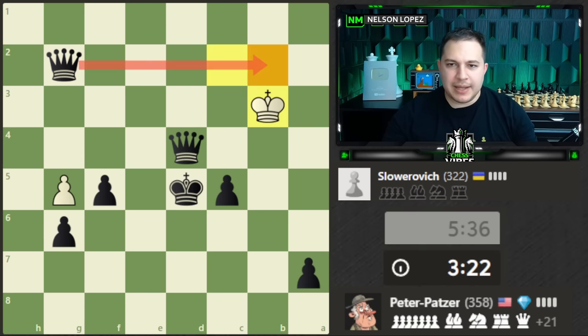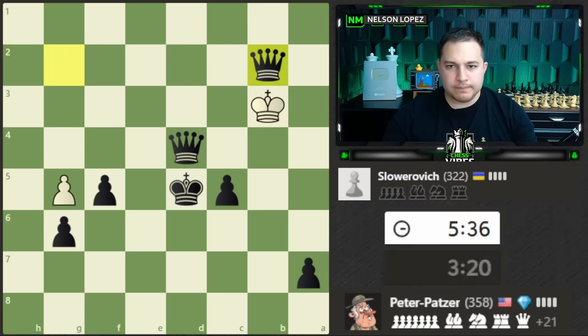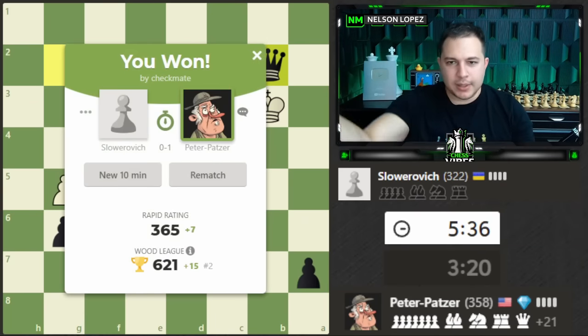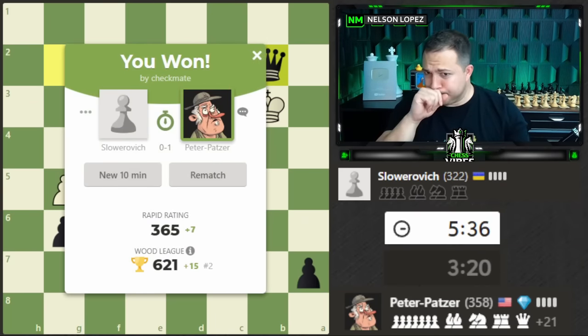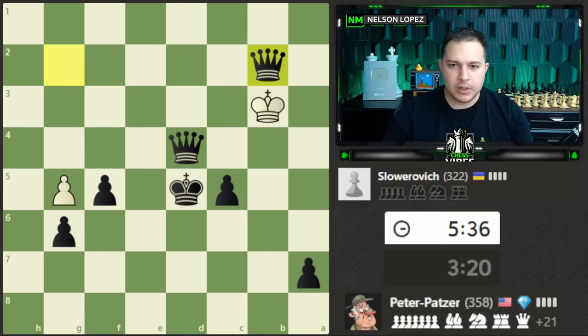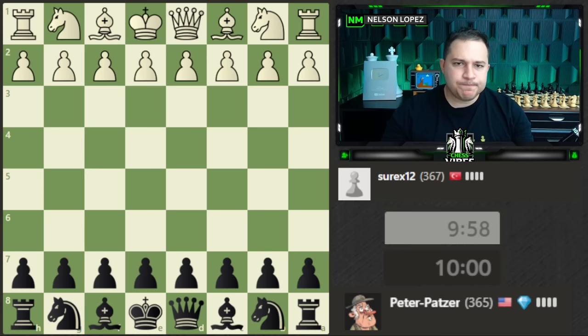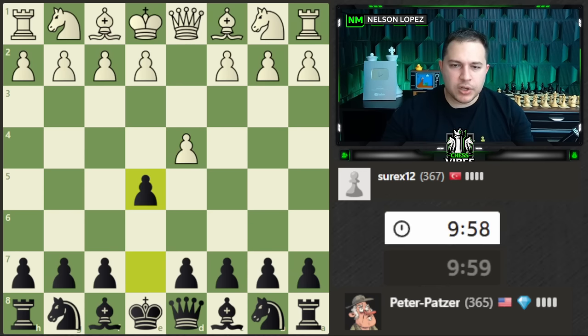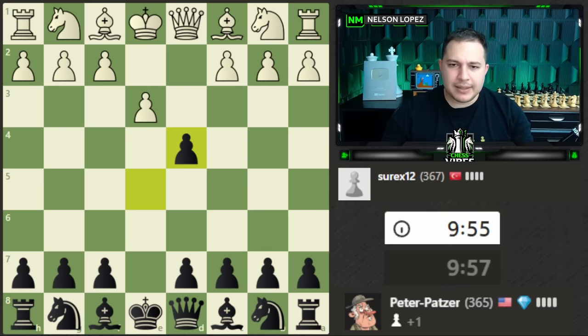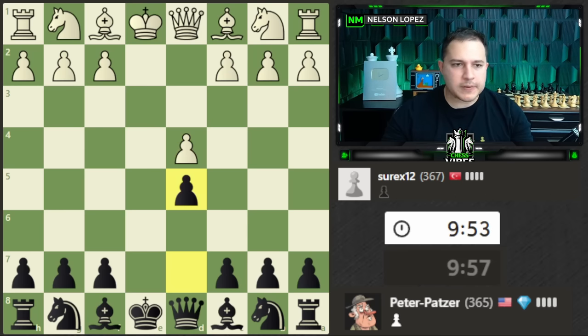There is a checkmate I see here with the queen — I'll go ahead and do that. Thank you to my opponent for allowing us to finish out the game and see how the endgame works. Hopefully you learned a thing or two. Let's go ahead and play one or two more — same strategy, just play some random moves in the beginning to get the game underway, trade off some pieces, and we'll talk mostly at the end.